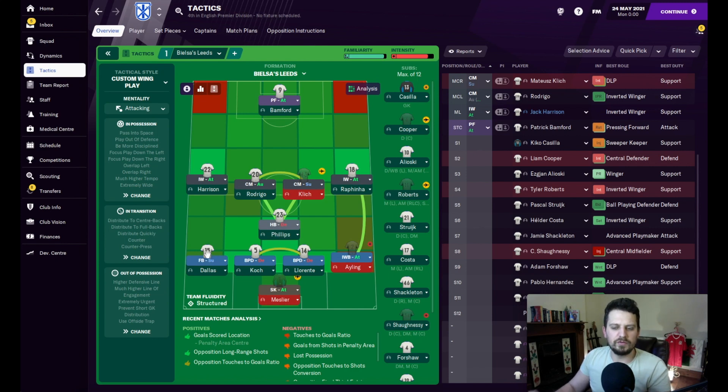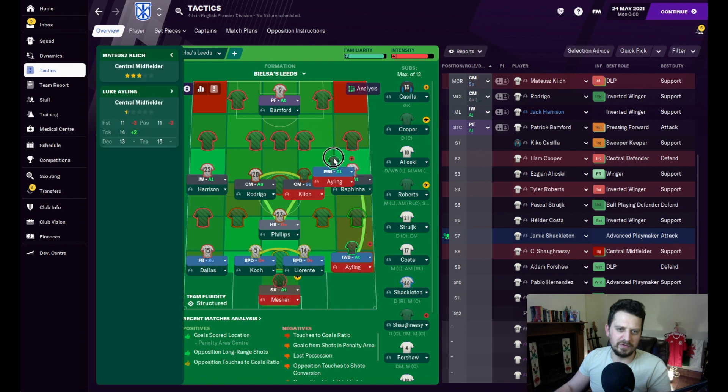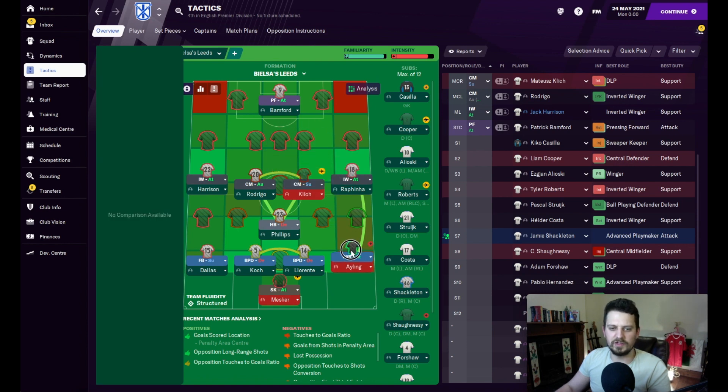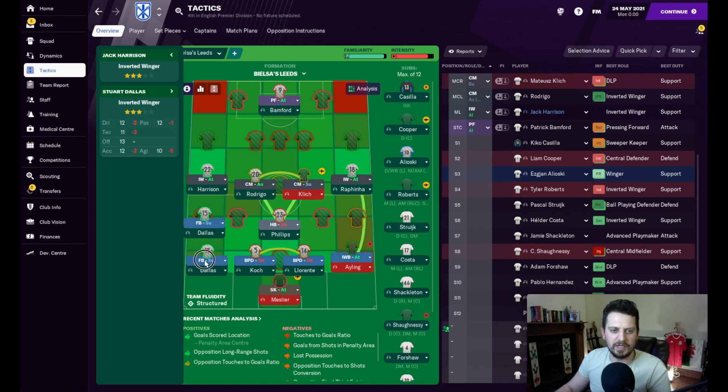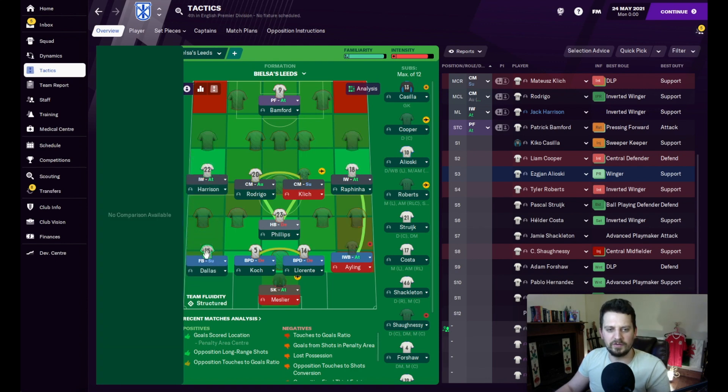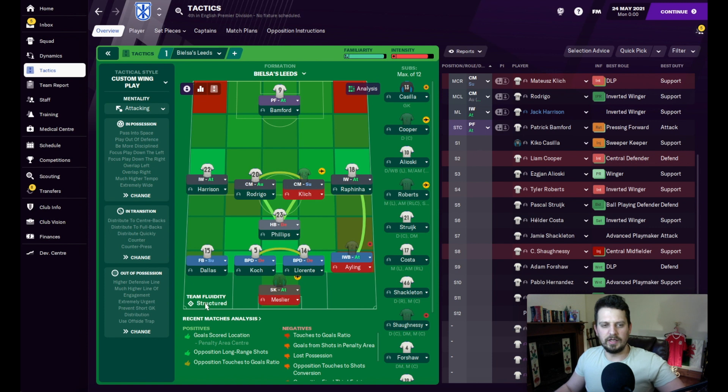Dallas as a fullback who's supporting, with Ayling as an inverted fullback who's attacking. You'll often find Ayling almost taking shots from outside the box, whereas Dallas will just be doing a standard fullback's job — getting up and down, doing his defensive duties, but also looking for overlaps when the opportunity occurs.